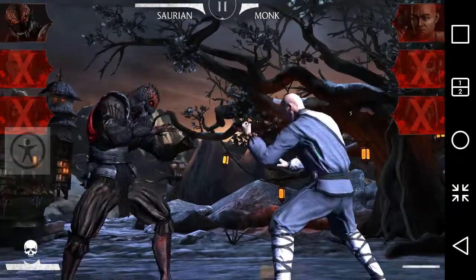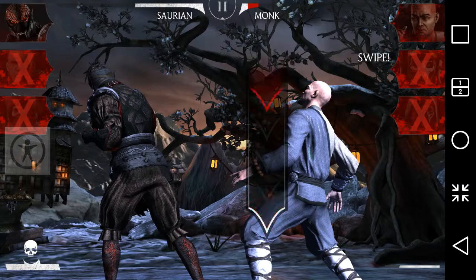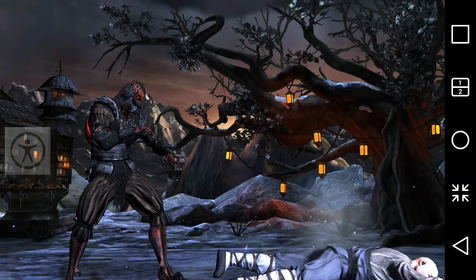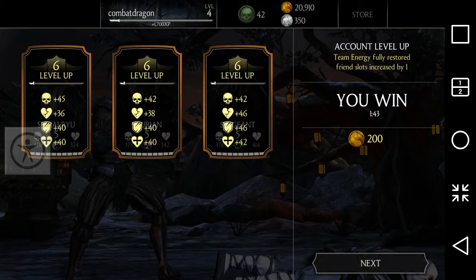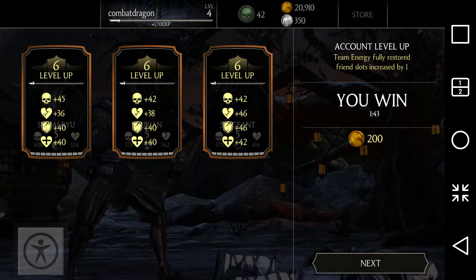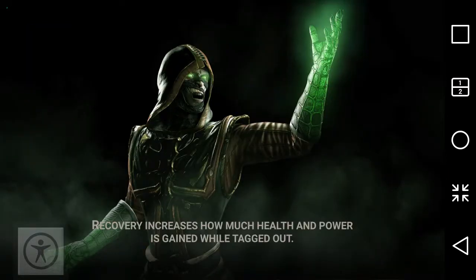If you play correctly without giving your opponent a chance to hit you again and again, you can easily win. You can see I've just won the game and everything has leveled up. Damage increased by 45, 42, and 42 for three different players, and health points increased by 36, 38, and 46.